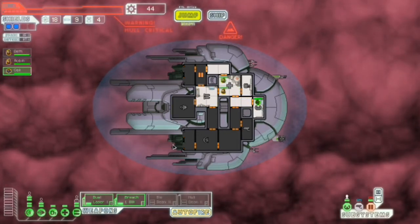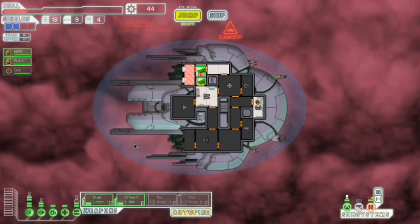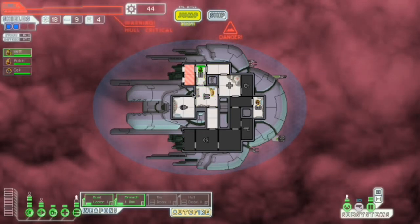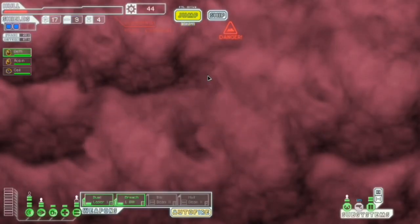Trying to work out where the thrusters on the slug ship are. Because on other ships it's really clear — like the Kestrel has the big thrusters just coming out of the back of the ship. Robin, back to weapons. Beth, back to engines. A store — oh sweet glorious salvation, a store!